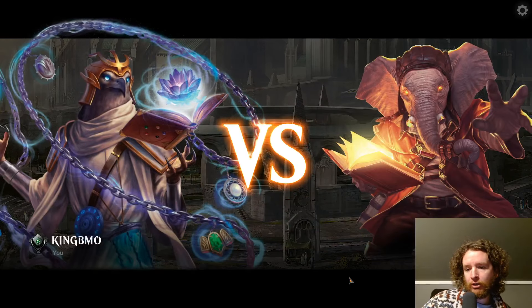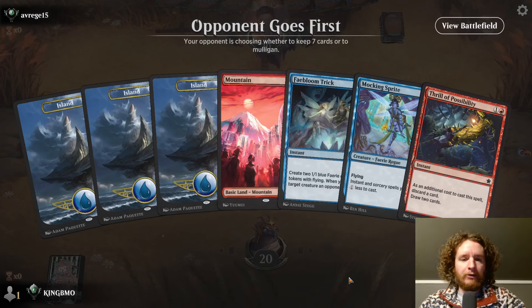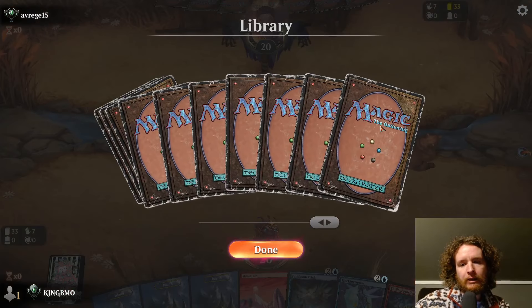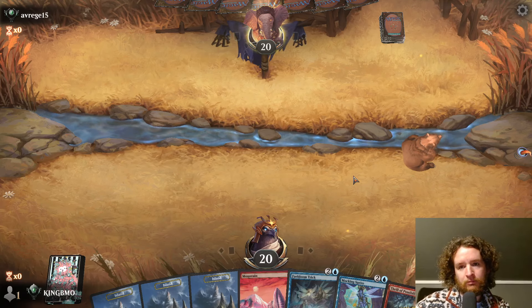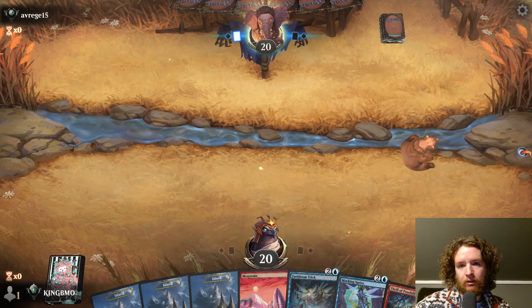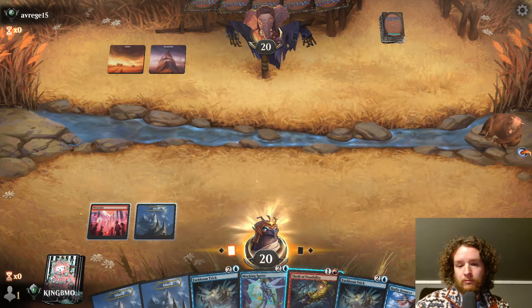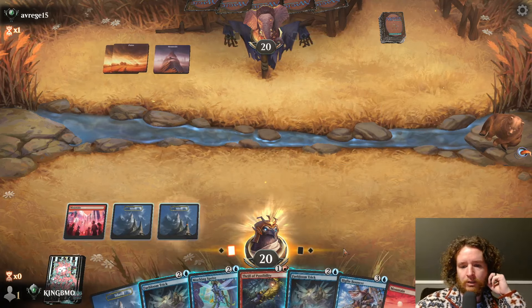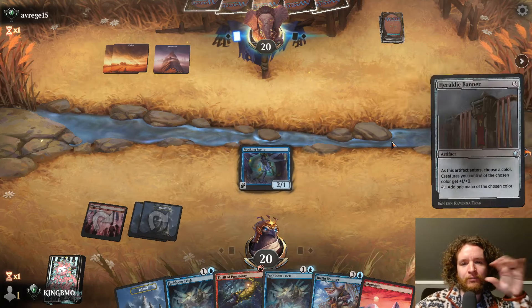Game 1 — on the play, looks fine. If we get flooded we could Thrill away the cards. We got the nut fairy draw. We'll mulligan one hand. Another Faebloom Trick — gotta get used to drawing that card. We got Thrill of Possibility now. Play Mocking Sprite. They have something that targets creatures — they paused there. Heraldic Banner — three mana, as this artifact enters choose a color, creatures you control of the chosen color get +1/+0, and tap to add one mana of the chosen color. Let's attack for two and just pass.